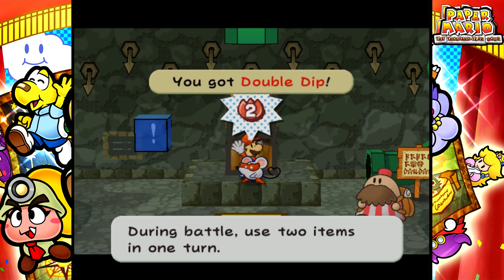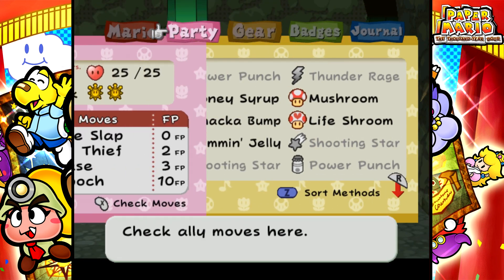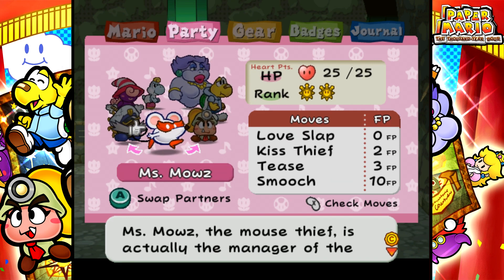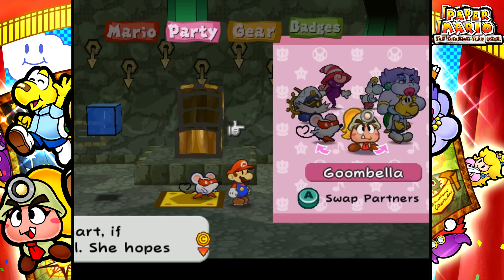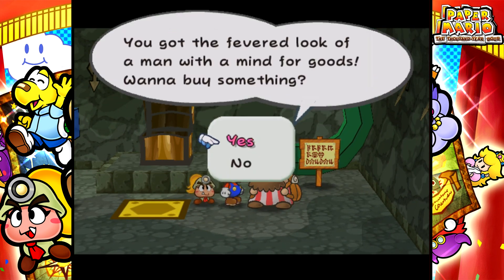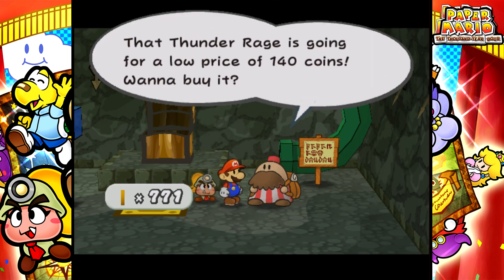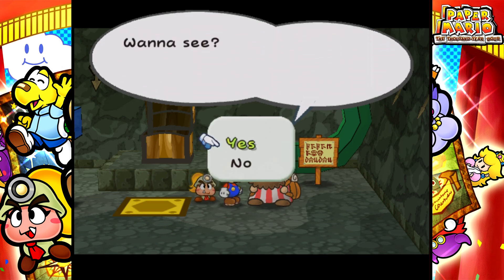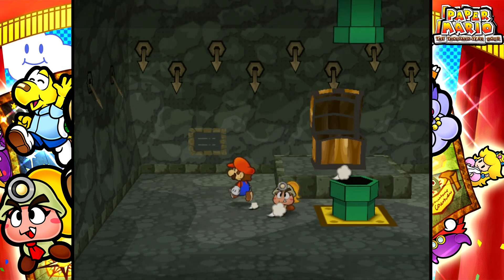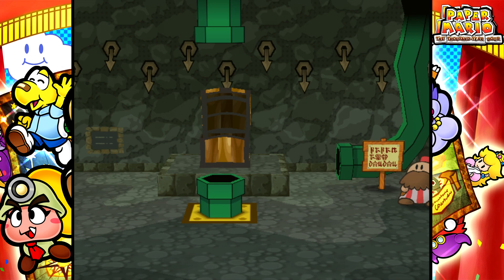Floor 460 is where you get free stuff — the Double Dip Badge! Sweet. Also, Charlieton is here, so I can deal with this scam artist and blow some of my coins. I really needed to offload a bunch of them. I really didn't care how much his stuff was — I just kind of wanted to get rid of some coins, as well as have the option to pick up, like, a Thunder Rage or a little bit of healing. And yeah, there it is. Rare stuff. This crook.